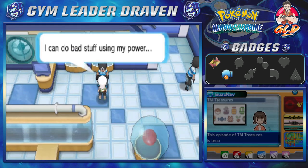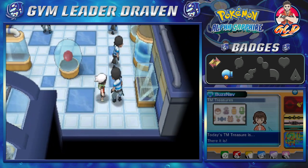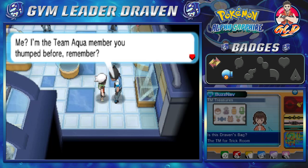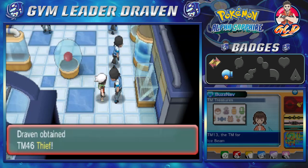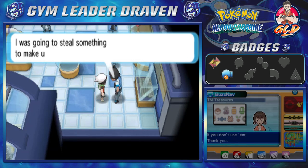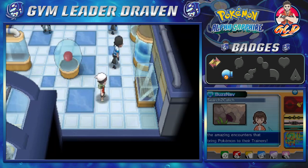Inside, we spot a Team Aqua member we beat before. He says: 'I'm the Team Aqua member you thumped before, remember? Here, take this — you have to forgive me.' He gives us TM46 Thief. Then he grumbles: 'You screwed up our plans. I was going to steal something to make up for it, but you just wait — you'll get yours one day.' Not really.